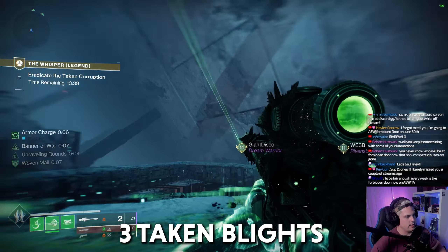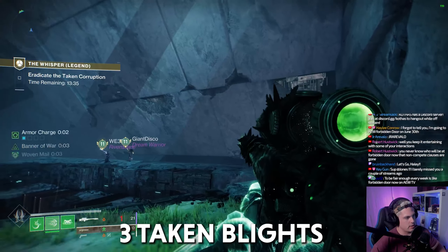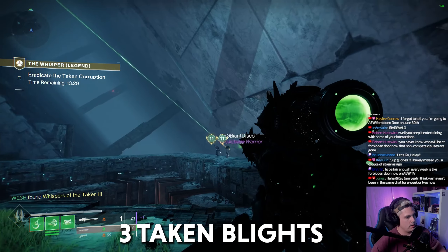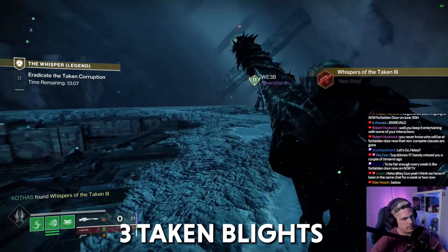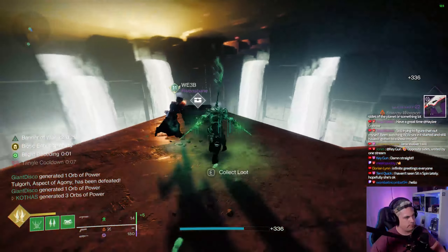Getting back to our Whisper of the Taken quest, we have those three Taken Blights that we have to shoot in a room. Very easy to see here — really all these ones have been extremely simple, so it didn't take any time to find these at all. Once you shoot these three, all you have to do is complete the mission on Legend difficulty, so hopefully you did load in on Legend.